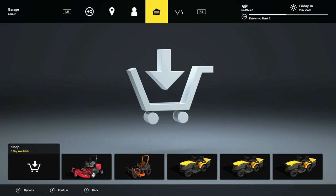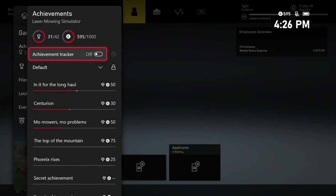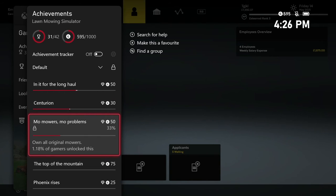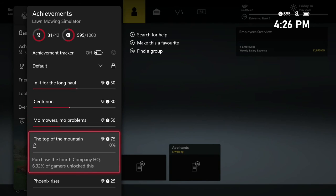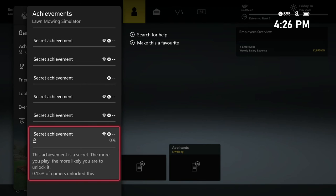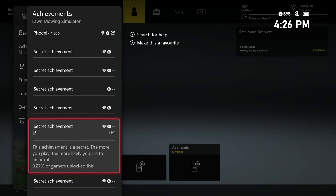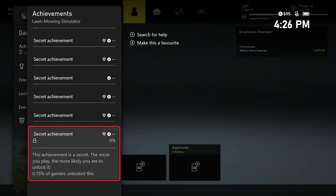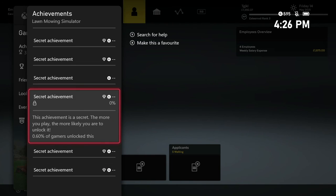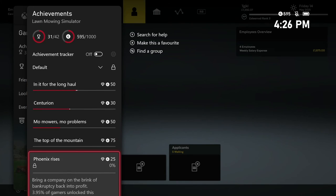We're making bank. Taking a quick look: we still have 11 achievements — completing 100 contracts, driving 100 miles, owning all original mowers, purchasing the 4th headquarters, bringing a company on the brink of bankruptcy back into profit. We should have 6 secret achievements: 4 challenge-related, one for the final RP rank, and one for using an American mower on the 4th of July. For the time being, we are essentially working towards paying off our debts.